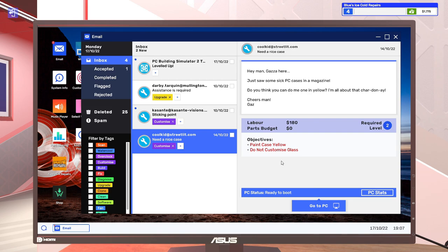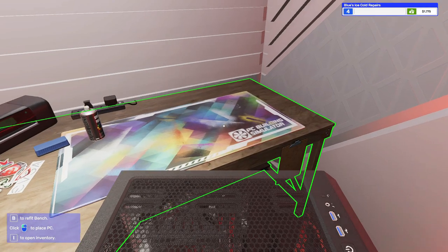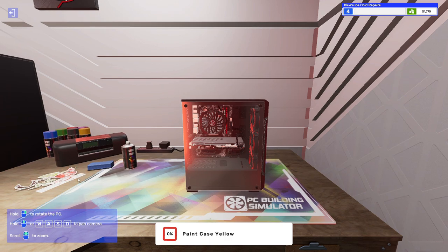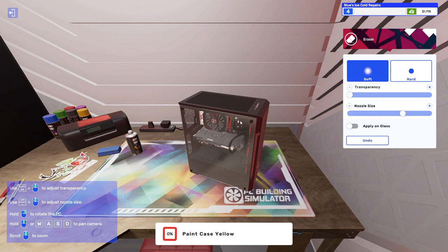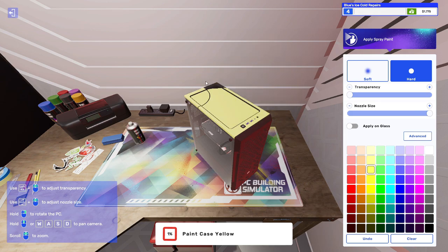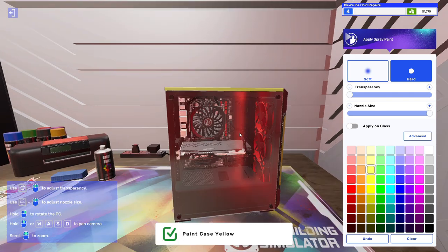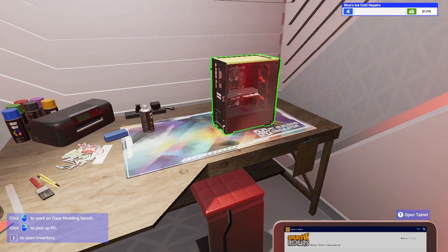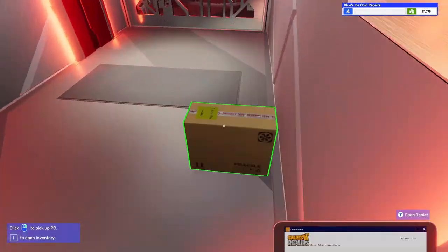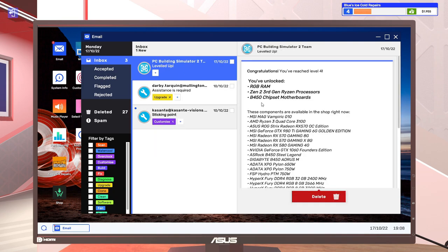This guy wants us to paint the case yellow but do not customize the glass. Apparently he likes Chardonnay. I'm going to go really light yellow here — going against my normal rules. This guy likes Chardonnay, which is something you might know — it is alcohol — but this looks more like the color of Chardonnay. Drop off the PC, collect the money. We just leveled up! Unlocked RGB RAM, B450 chipset motherboards, and Zen 2 third-gen Ryzen processors.